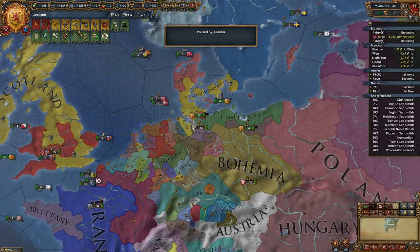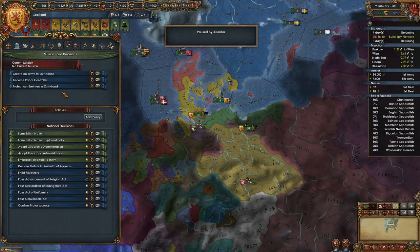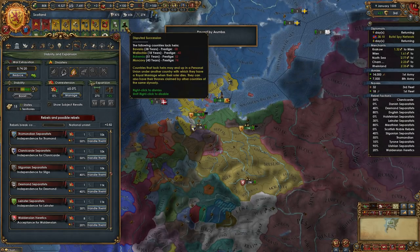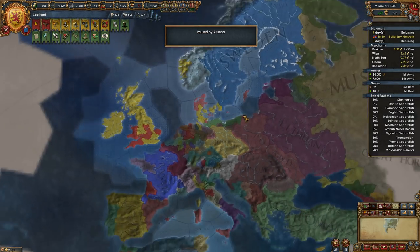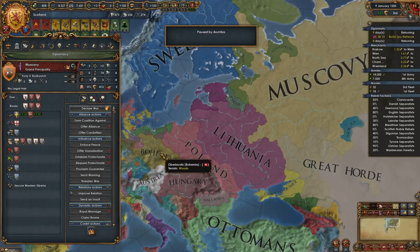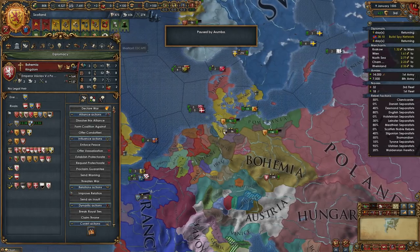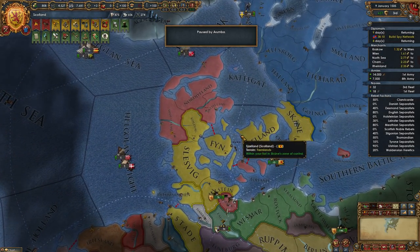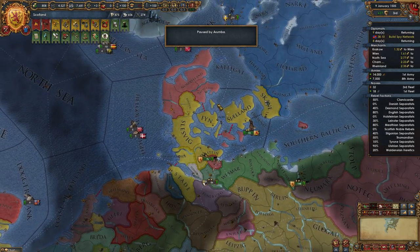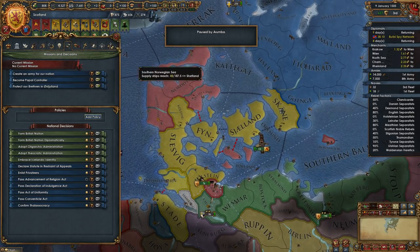We have missions — I was waiting until the end of the war before accepting them. What is this? They want us to protect our brethren — no, I don't want that. We have like two whole rows of alerts right now, it's kind of crazy. None of these missions seem actually useful to me. The army mission wants 75% of force, and we're not hitting that anytime soon because our manpower is so low.